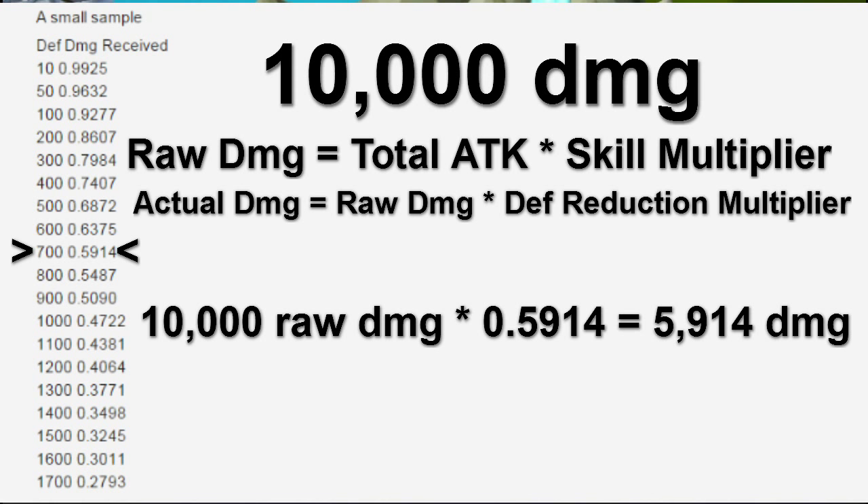Now that you kind of understand the role of defense and how some of that works: you multiply the raw damage times the defense modification number, and that's the total damage that you're going to end up doing.